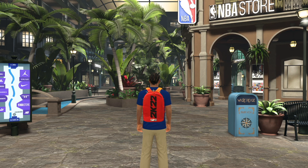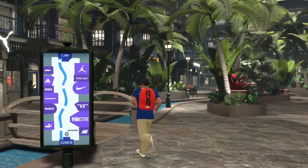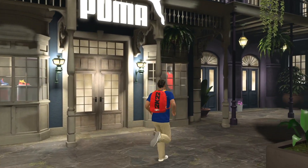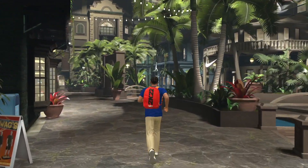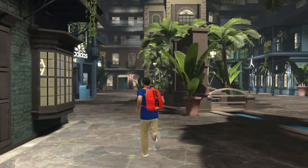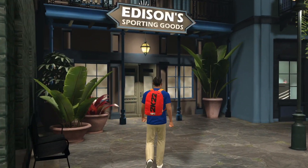The slide sandals are going to be available at Edison sporting goods. So as soon as you load into the promenade, you're going to cross over to the left-hand side. Once you pass both the Puma store and Swags, here in the corner, you should see Edison sporting goods right before the Adidas store.